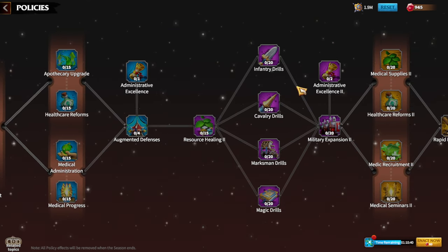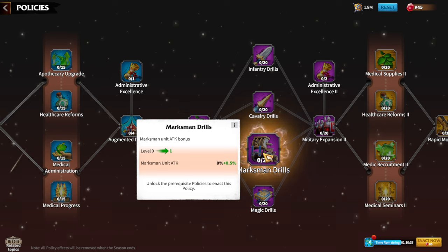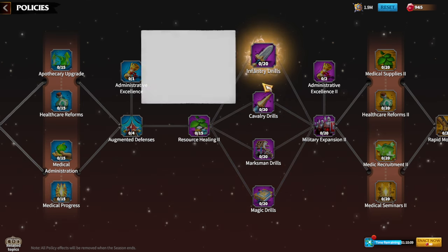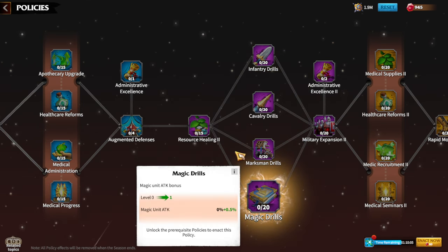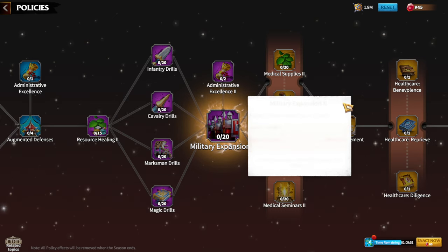Same as last season, we have Infantry Drills, Cavalry Drills, Marksman Drills, and Magic Drills — each giving more attack to the respective unit type. I favor Marksman Drills since I'm a marksman player using long-range warfare, which reduces some attack damage percentages that these drills restore. In general though, everyone will upgrade all legion type drill policies one by one until maxed, so there's not really a hard choice here.